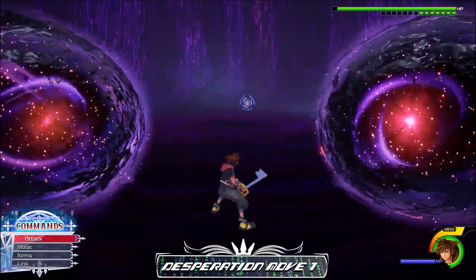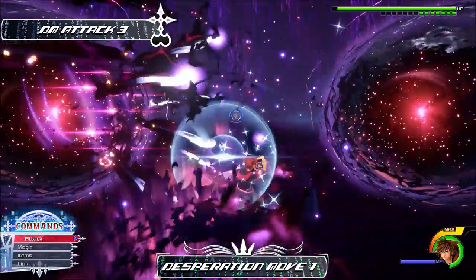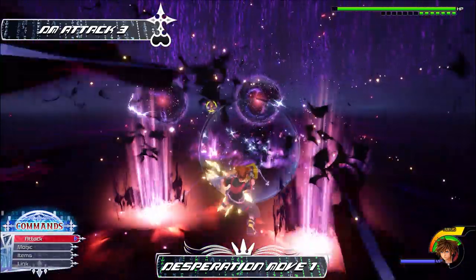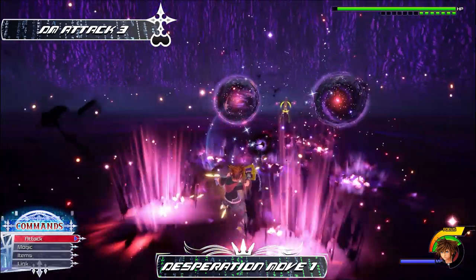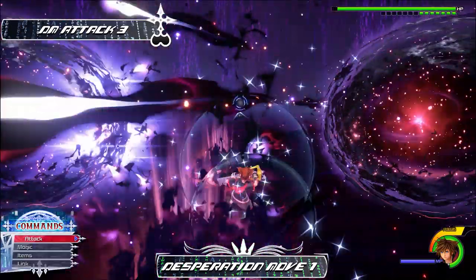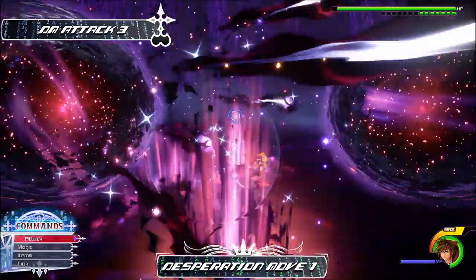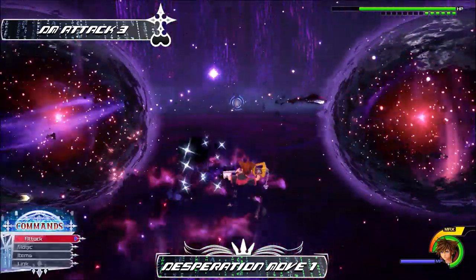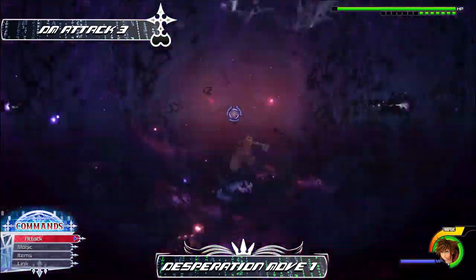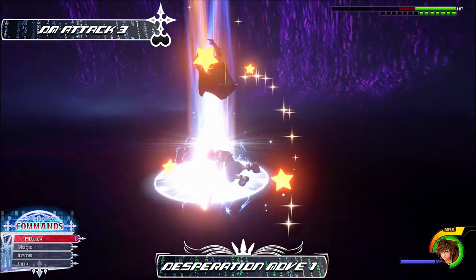Once that move is done, it leads to the third attack of the DM — or second, if you chose to punish the first attack. The third and last move of his first desperation attack is simple to guard, similar to the first. Wait until the left orb shakes and then immediately guard. The orbs will attack you three full times in a sort of rhythm. After the third succession, dodge roll forward as soon as you can or you will get caught by the orbs for serious damage. If you successfully dodge roll forward, air step to Ansem to get that last combo in and end this first desperation move.